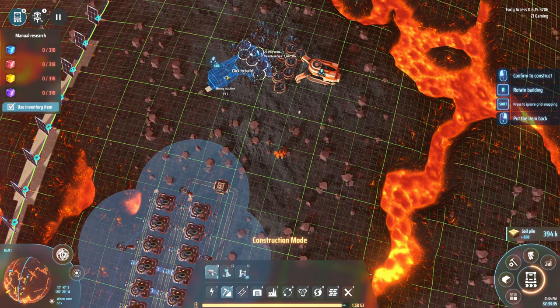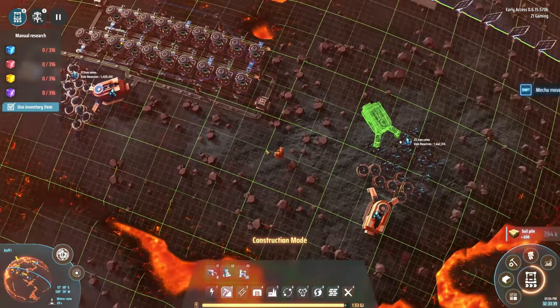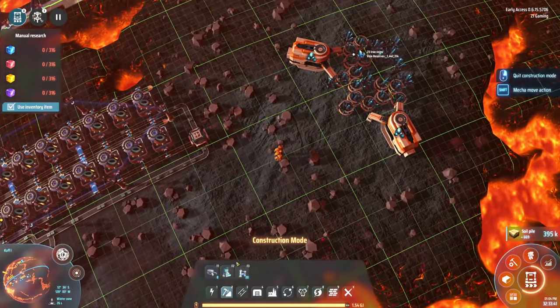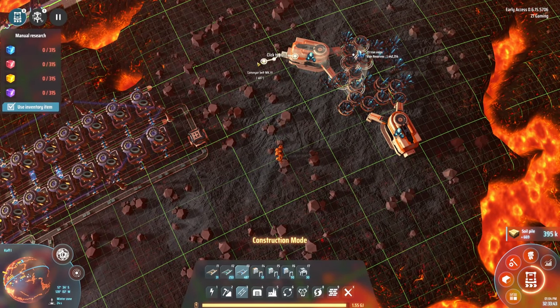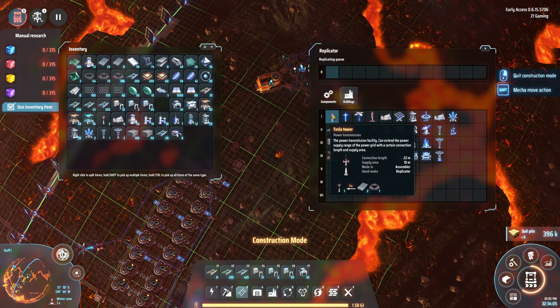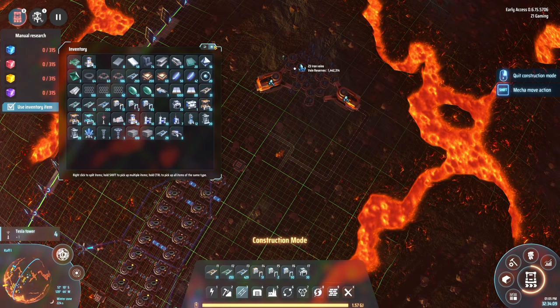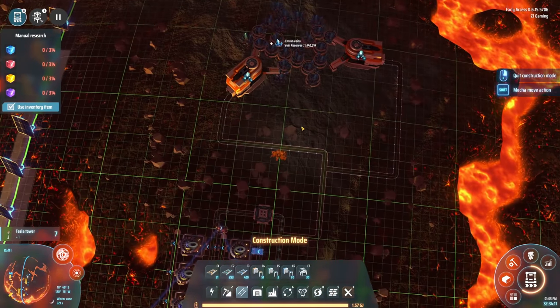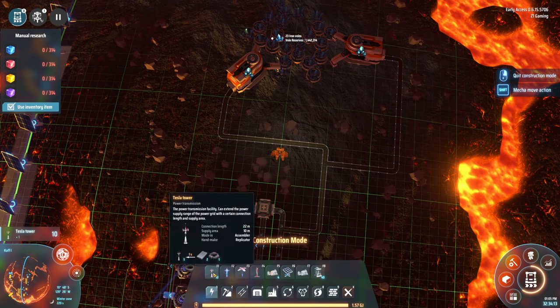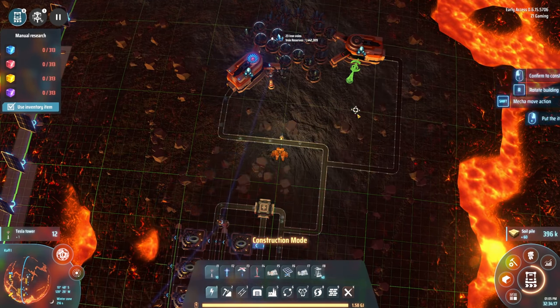Let's just pull from some of these mines right here - 475,000 and 431,000. Let's do a little bit of a rotation here - that'll work. Let's grab our belts and get these connected up. I might need more power towers - I really need to make a whole bunch of the satellite deals as well but I just haven't done that yet.